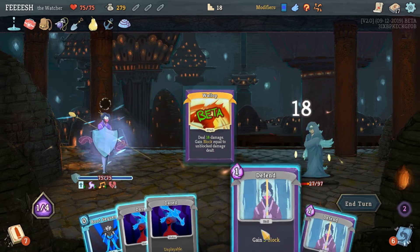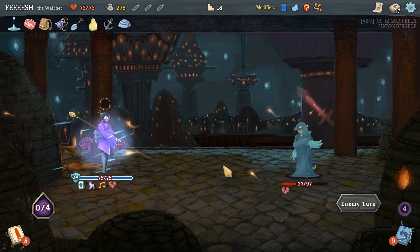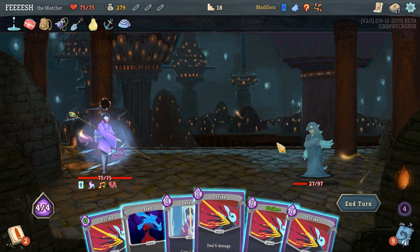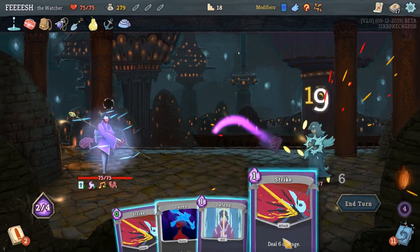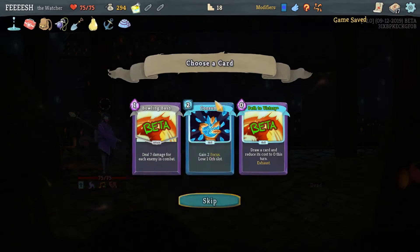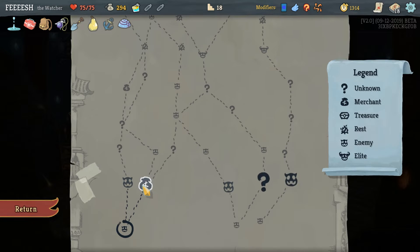Get him with a wallop and we'll defend once — the dazes don't scare me that bad. I guess I just kill him with strikes. It's not the most exciting thing in the world but I'll take it. Gain focus, lose orb slot. Dark card. Let's do path to victory.